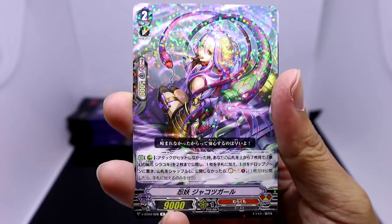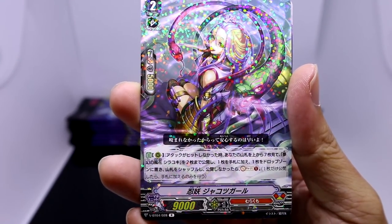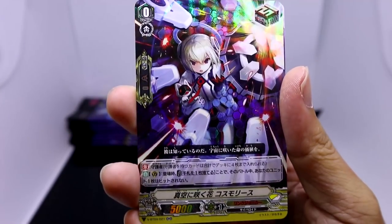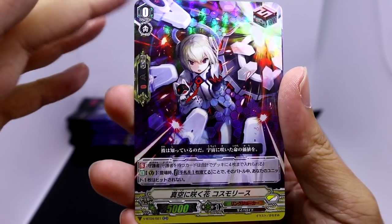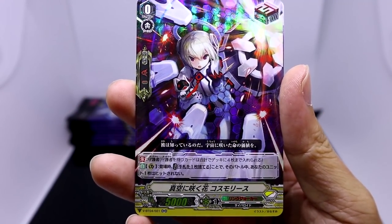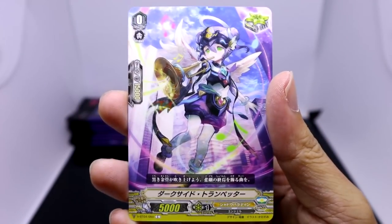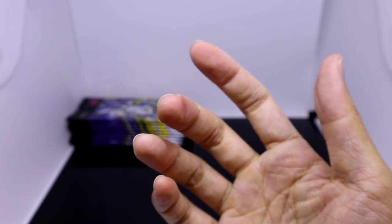And up next we have a rare for Murakumo, the Stealth Fiend Jakotsu Girl, followed by a draw trigger perfect guard for Link Joker. Didn't really recognize it at first - The Flower That Blooms in the Vacuum, Cosmo Reef.